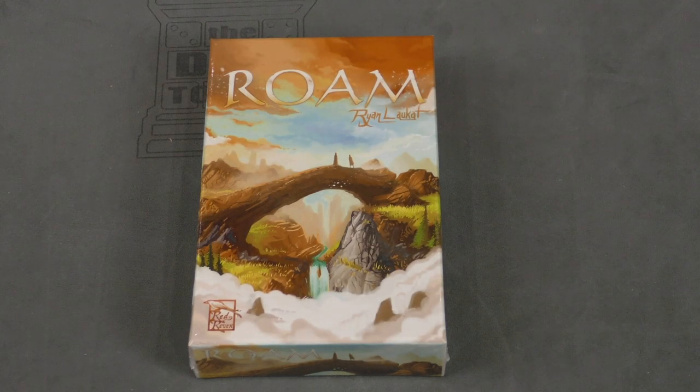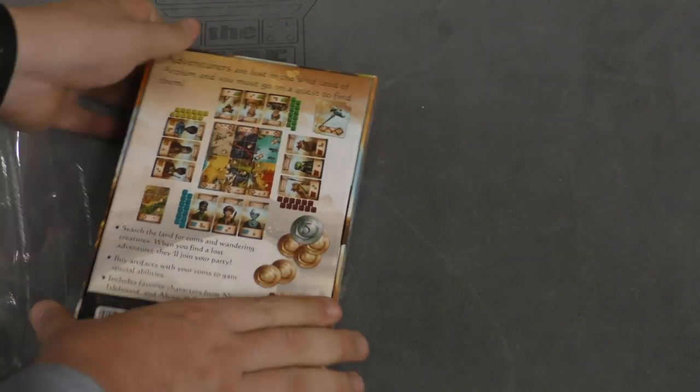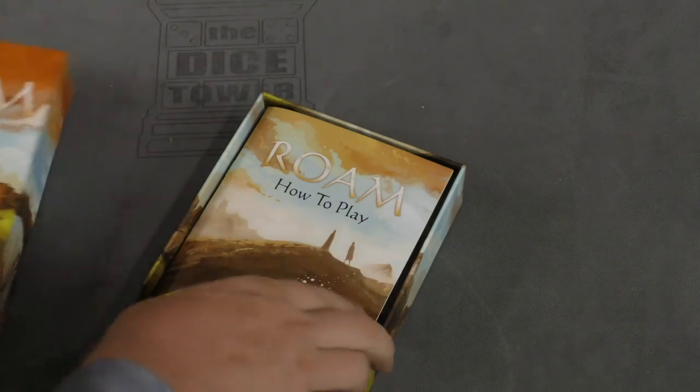Hey folks, I'm Tom Vassell and welcome to our daily unboxing of Rome by Ryan Lockett from Red Raven Games — a small game that takes place in the Arzeum universe, the same world as Near and Far, etc.